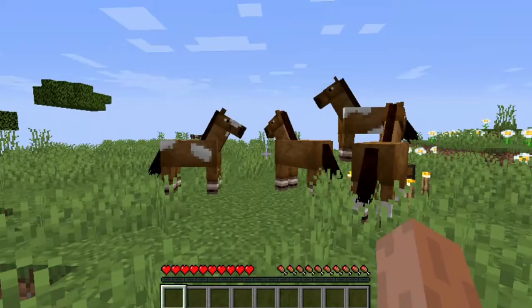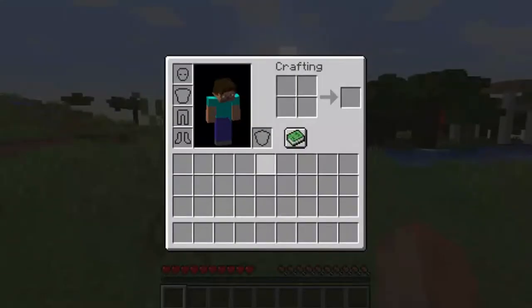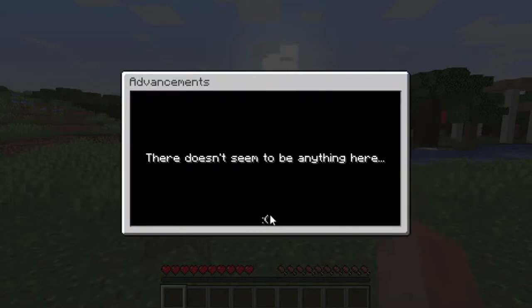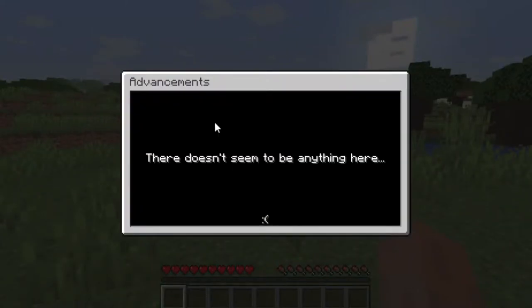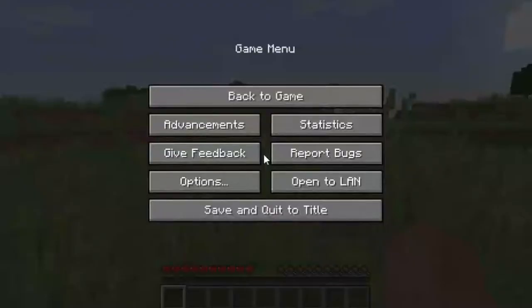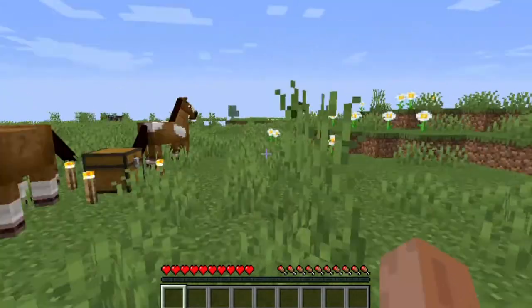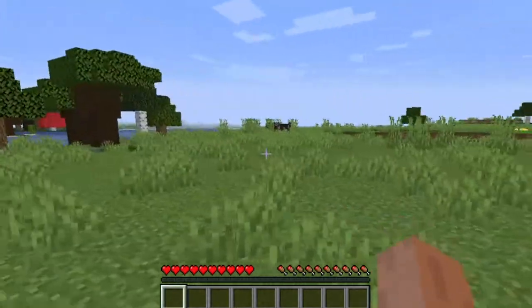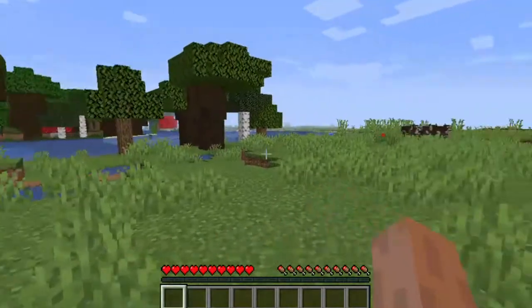This is not going to be any ordinary let's play. Most let's plays are like 'let's kill an Ender Dragon,' but this time we are going to go for all the advancements. There doesn't seem to be anything there — this is really weird, there's supposed to be advancements. We'll forget about that for now and let the world load in a little bit.